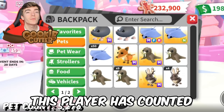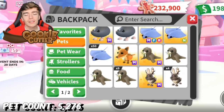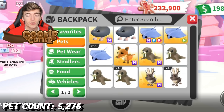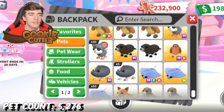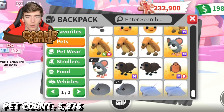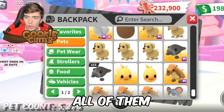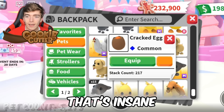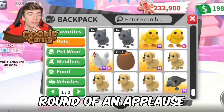This player has counted how many pets they have and they have 5,276 pets. Let's go and see what is in the inventory of someone with that many pets. They've got mega neon no-potions of every single uncommon and common by the looks of things. They've got some of the rare eggs — they're literally mega neons of all of them. They have 217 cracked eggs.